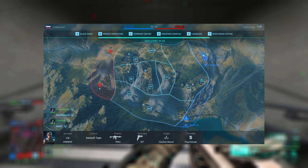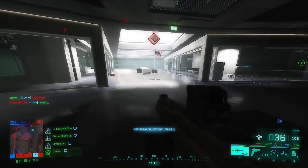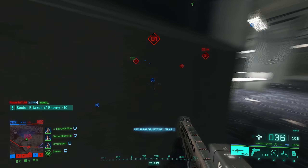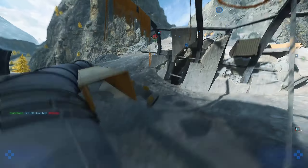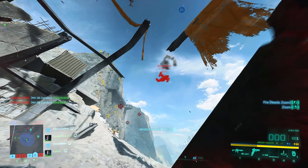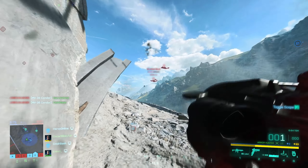Up top in the fields there are two pairs of objectives: A1, A2 and F1, F2. In my time playing this map, I've noticed that not a lot of people like to fight in those areas — so once they're capped they usually stay the same throughout the entire match. These are just kind of boring, standard installations with a handful of buildings and roads, not really special or interesting at all.